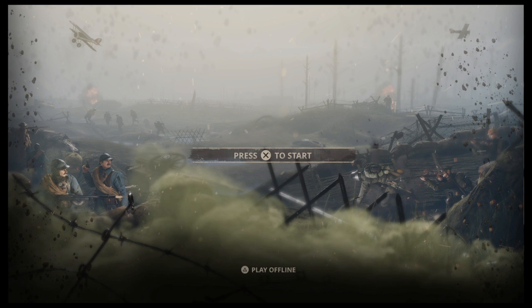When you come onto Verdun, you'll get two different options. Press X to start and then triangle to play offline. So X is to go online, triangle is to go offline. What I'm going to do firstly is show you the offline mode and then go back into online and go through the menus there.